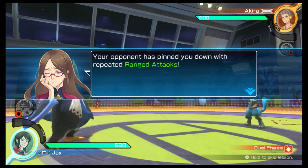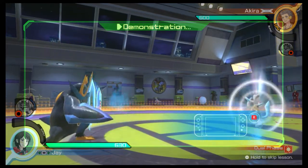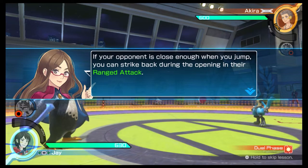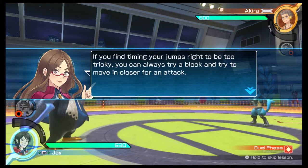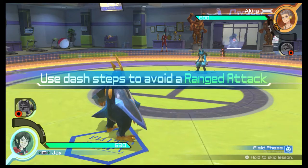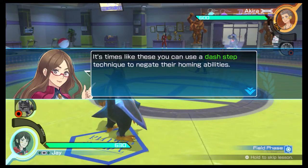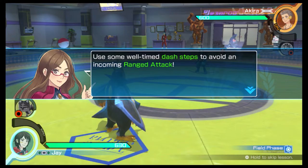Your opponent has pinned you down with repeated ranged attacks. In times like these, you should try jumping to ward off their attacks. If your opponent is close enough when you jump, you can strike back during the opening in their ranged attack. If you find timing your jumps right to be too tricky, you can always try a block and move in closer for an attack. Ranged attacks can be a real pain — the way they chase after you like that. You can use a step technique to negate their homing abilities. Use some well-timed steps to avoid an incoming ranged attack.